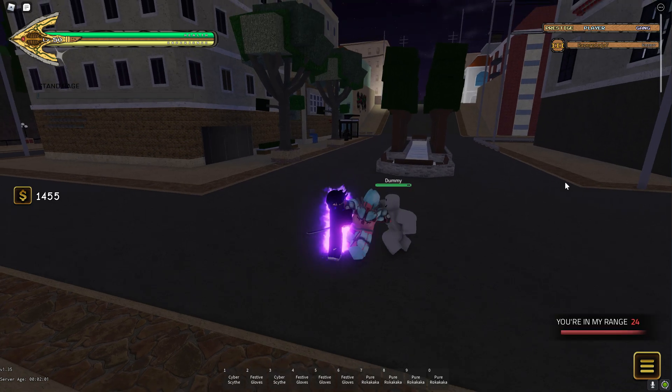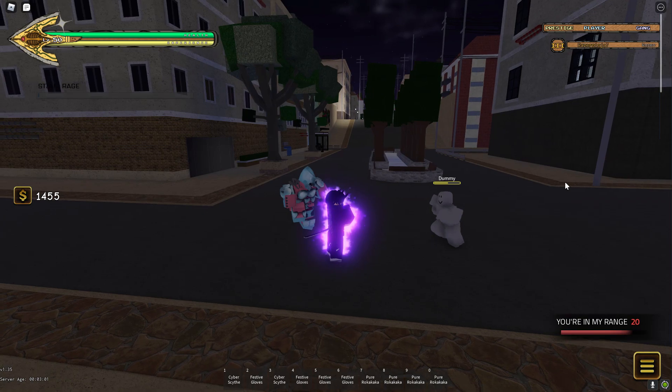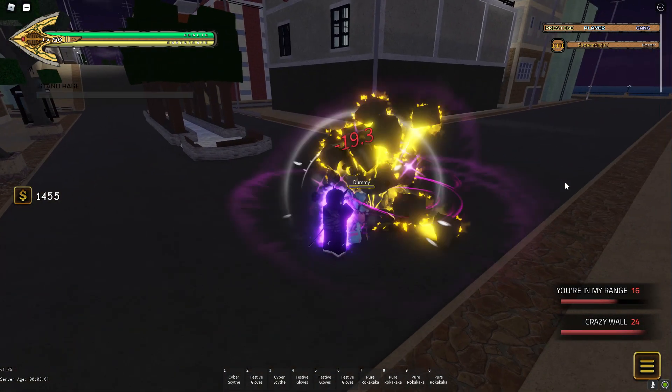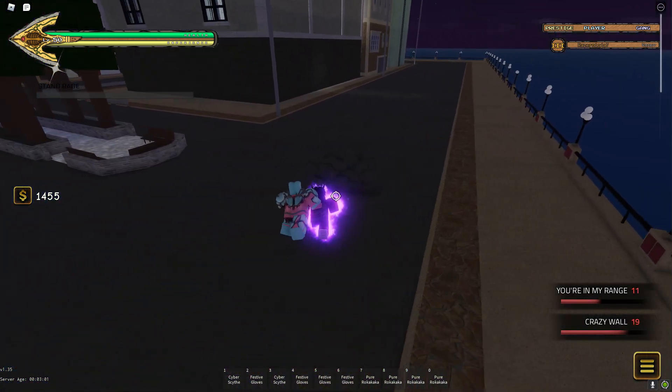Let's start off with T. Fair enough. Now let's do Y. So Y's the wall — that also did a bit of damage. Sick effects as well.